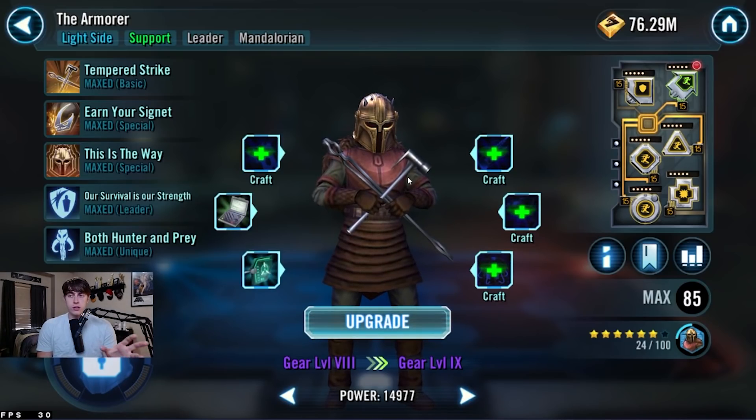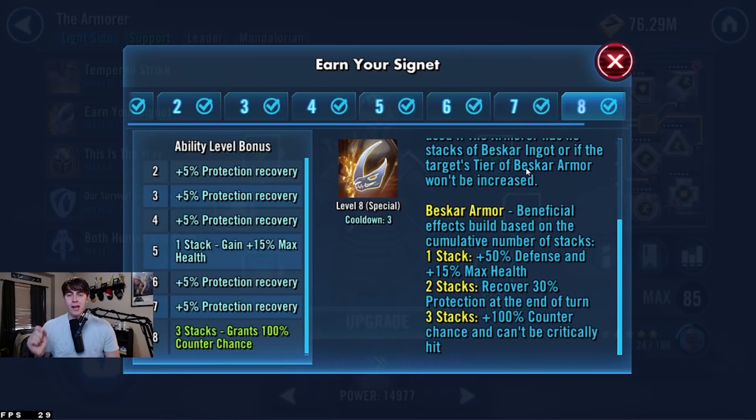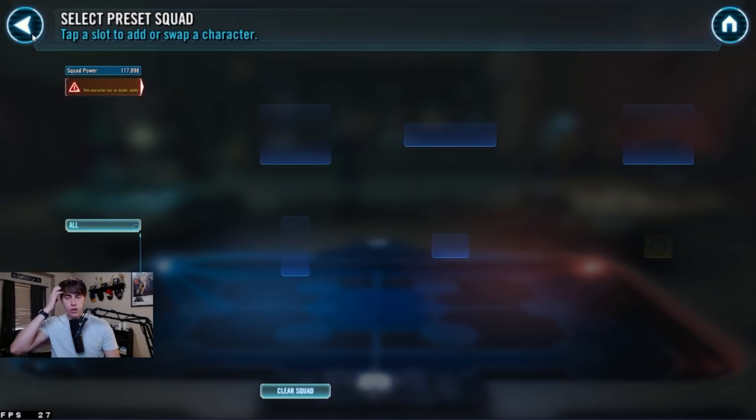Another use beyond the Kenobi counter: if you want to kill a Kylo team, you can use JKR, JKL, and the Armorer team. In that case, you've got to make sure she is a bit faster, which is why I'd recommend Relics and extra speed on the Armorer, so you can get off the Beskar very fast and hit 3 stacks as soon as possible. It's really just about more counters to GLs, and the Armorer accomplishes that very well.